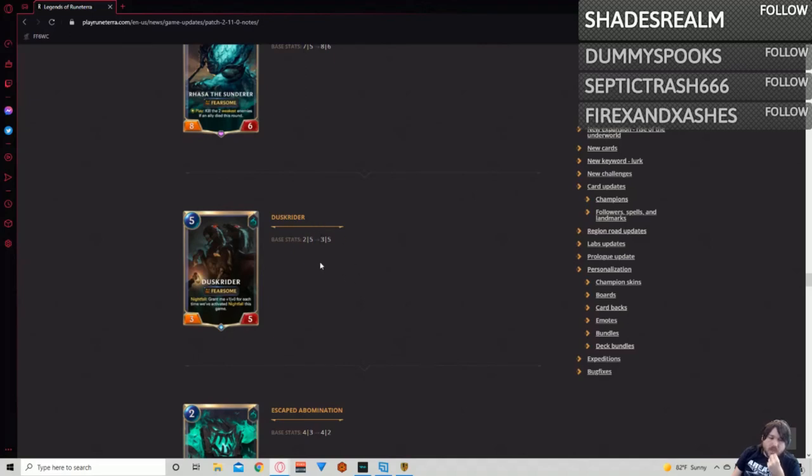This one-point boost isn't going to change whether this card sees play. If it starts seeing play, it's because Nightfall got some new support cards — not because of this one attack buff. It does not help with anything except making it able to block other fearsome units without needing to trigger Nightfall. For five mana with this intent, still unplayable in my opinion unless you're playing it in some late-game Nightfall Atrocity deck that doesn't really exist.